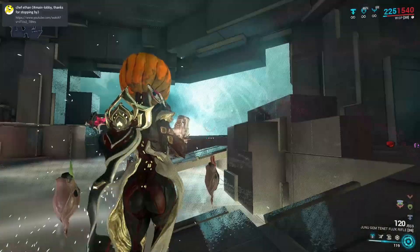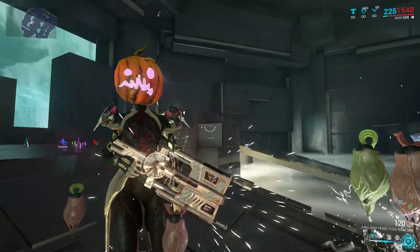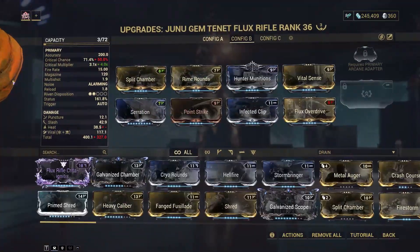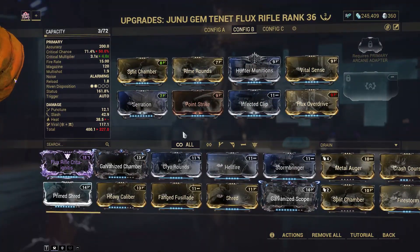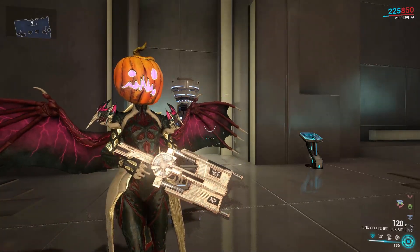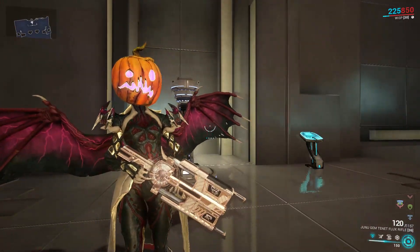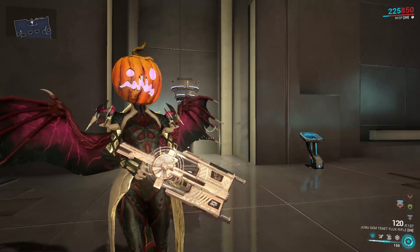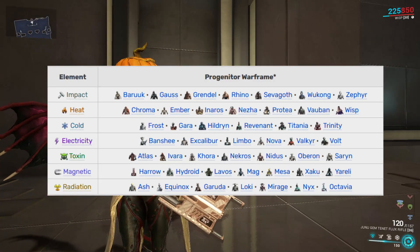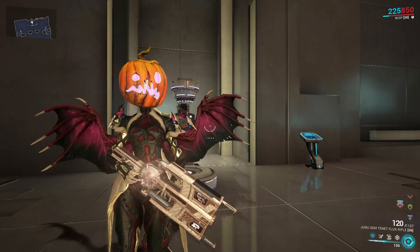It's a very fun weapon to use with a lot of potential. If you have Sisters of Parvos completed and can get Tenet weapons, the Tenet Flux Rifle is definitely worth picking up. For your progenitor, I would recommend toxin — you get innate toxin damage and just need to add cold for viral. Remember that viral is cold plus toxin. Pick up Flux Overdrive at the Index, and just have fun with it. Thanks for watching and listening to my rant about the Tenet Flux Rifle — see ya.